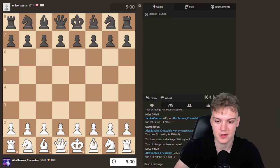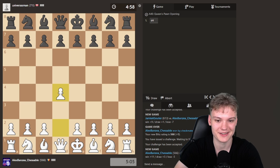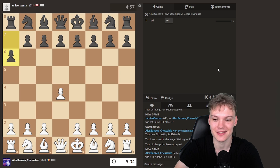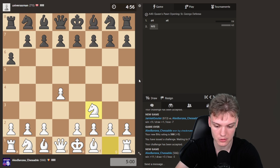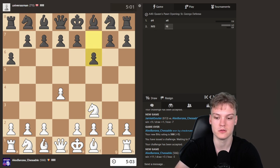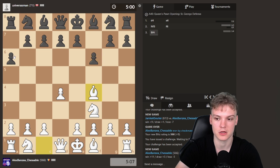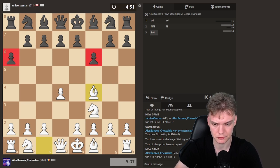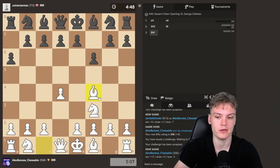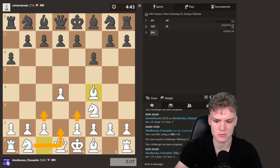Gonna go for a new one and getting the white pieces, gonna be trying out our fresh weapons. Going for the London System. I have to say this move I have not included in the course — I know this is pretty shameful, but I forgot to add these lines. But I'm going to try in this video to teach you in general how to play the London. When they don't play theory, we're just gonna get our setup: Nd2, e3, c3, Bishop d3 most of the times.